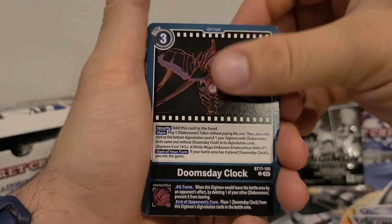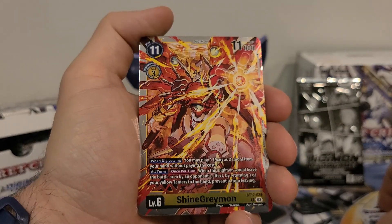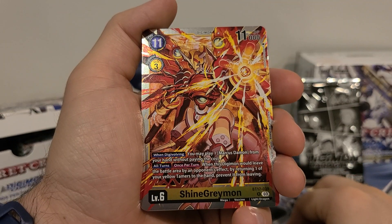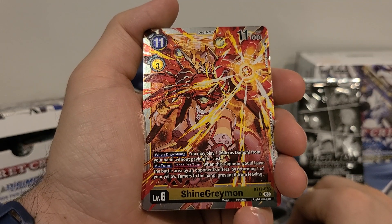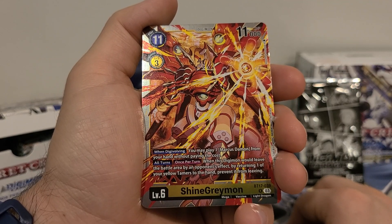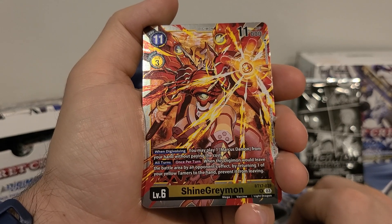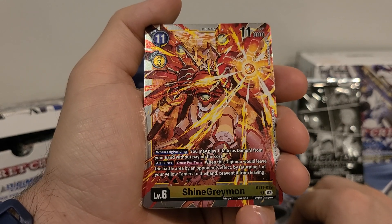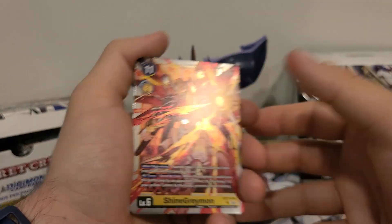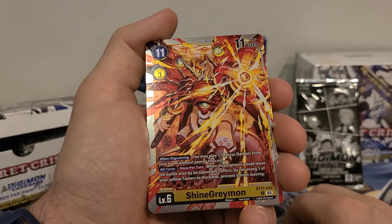We got another Doomsday Clock — I love that. And we got Shine Greymon: 11 play costs, 3 digivolution costs, 11,000 DP. When digivolving, you may play one Marcus Damon from your hand without paying the cost. All turns, once per turn: when this Digimon would leave the battle area by an opponent's effect, by returning one of your yellow tamers to the hand, prevent it from leaving. Doesn't seem like a main mega — probably there's a new burst mode or something that's gonna make this one great, otherwise it's definitely like a side mega to me.